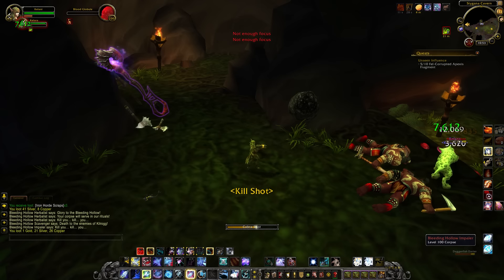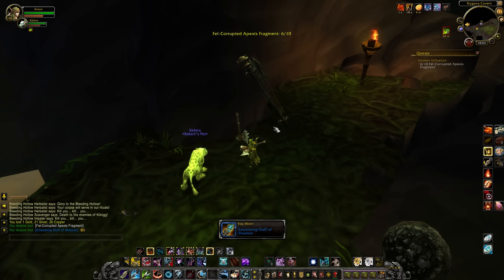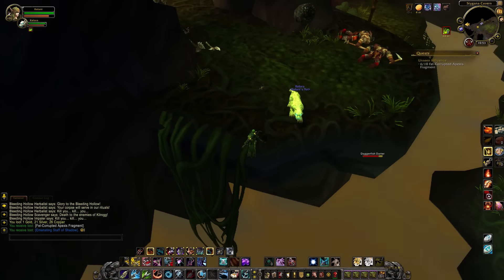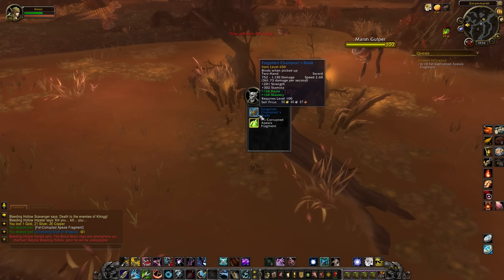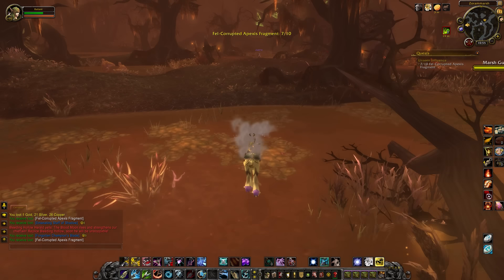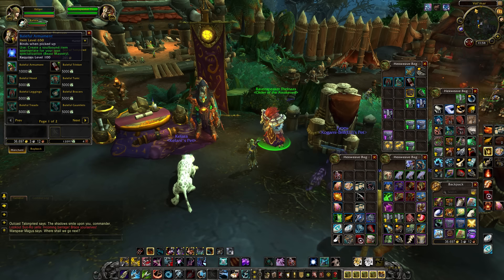Now while there are a lot of treasures around Tanaan Jungle, they don't contain Baleful tokens — it's not really common. The most common thing is that you'll get random offset pieces specific to that treasure. So it's not like the Timeless Isle where you open a treasure and it's completely random. You open a treasure and it's very specific, but it'll be something like a specific weapon or a specific piece of armor rather than a Baleful token.